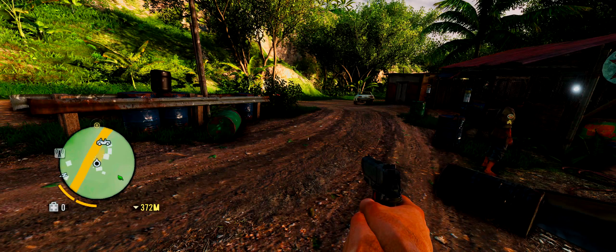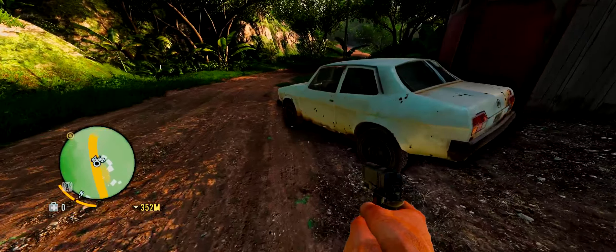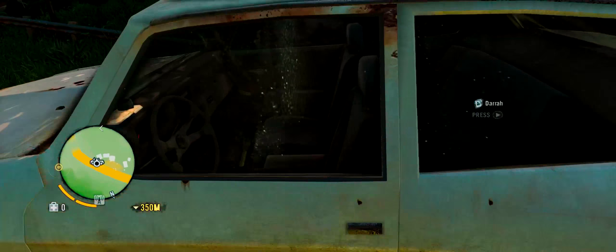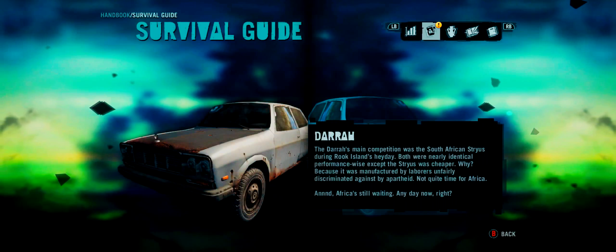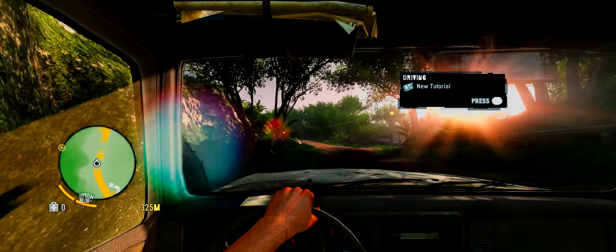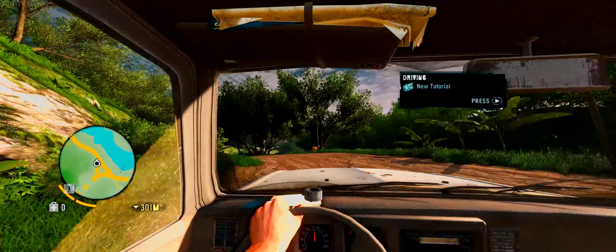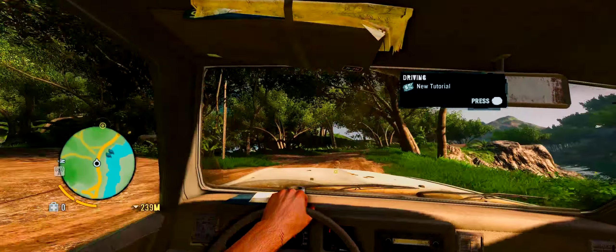Let's go check out this car. I think we can drive it. Hop into it. It's called the Dara. Let's go find that waypoint on the minimap and go do our thing.